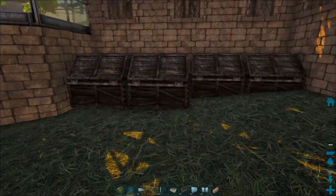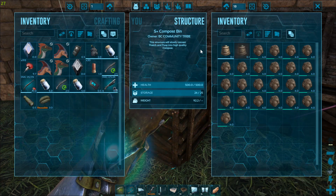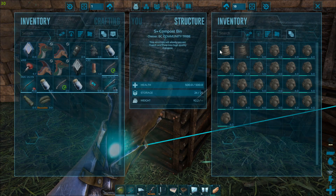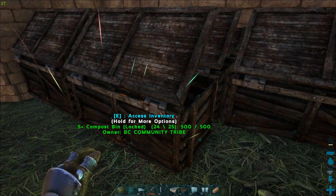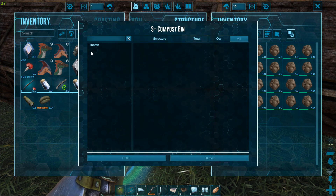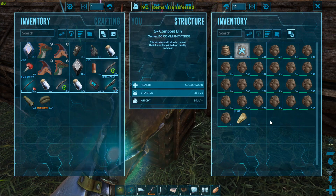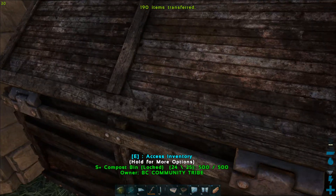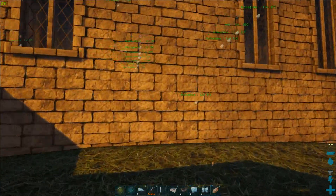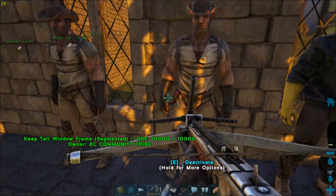The S Plus compost bins make your fertilizer from thatch and poop. They should automatically pull any thatch they need - I wonder why they're not doing that right now, usually they pull all the thatch they need to make the fertilizer. I'm not too fussed about it right now because I have so much fertilizer it's kind of ridiculous. They'll make the fertilizer along with your beetles.